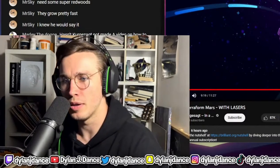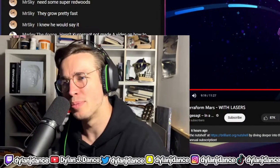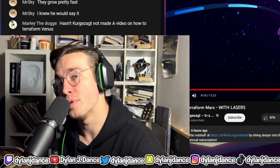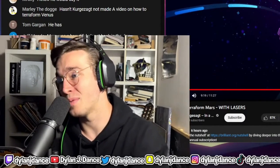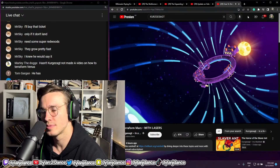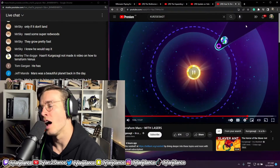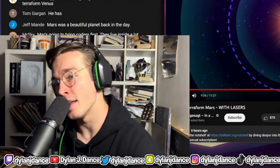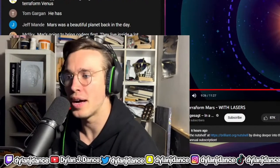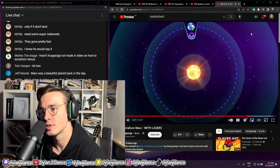The solution is to construct a magnetic umbrella far ahead of Mars — a big superconducting ring powered by nuclear facilities. It would orbit at the Mars-Sun L1 Lagrange point, keeping it constantly between the sun and Mars, and protect the new atmosphere. The host confirms this makes sense, noting the L1 point is the right location, though Mars is much smaller than Earth so the geometry differs.